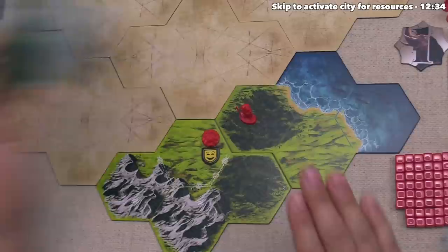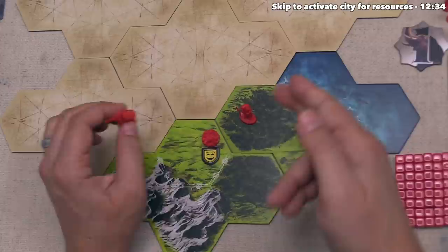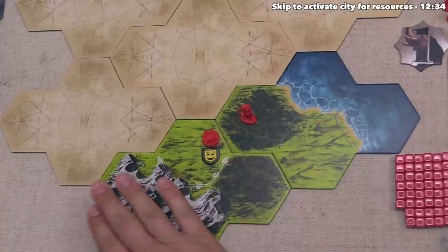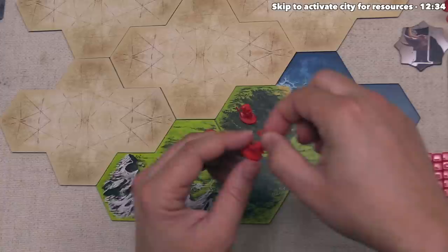This is how we just explored with our settler. It's worth noting that you can also explore with military units, and that works the exact same way as with the settler. You can also explore with ships, and that works a little bit differently — I'll explain how that works later on once we actually see some ships out here on the board. At this moment we are done moving, because while we can activate up to three of our groups, we only had one group to activate.